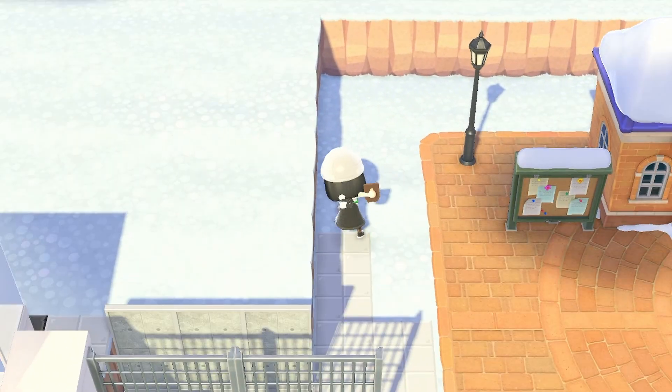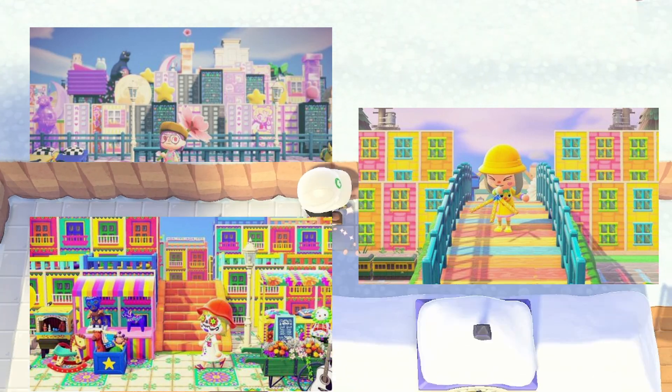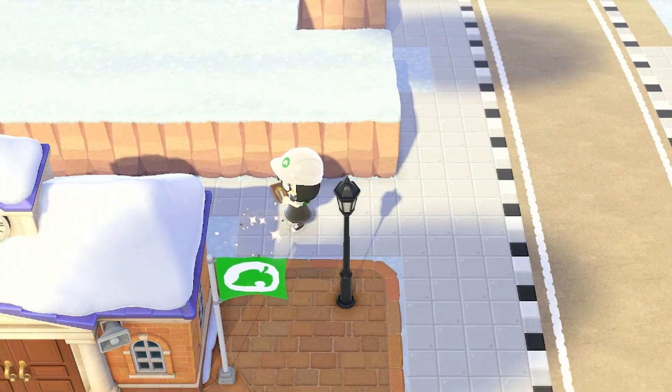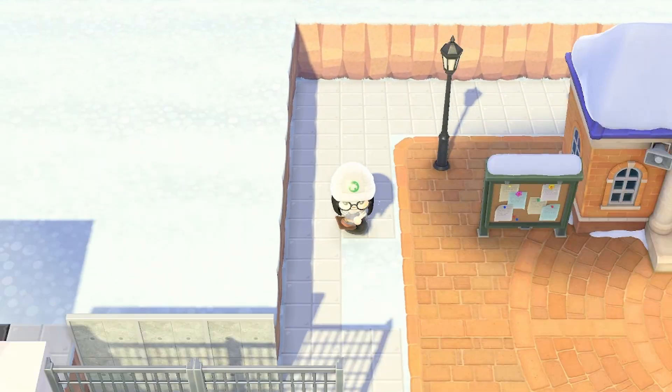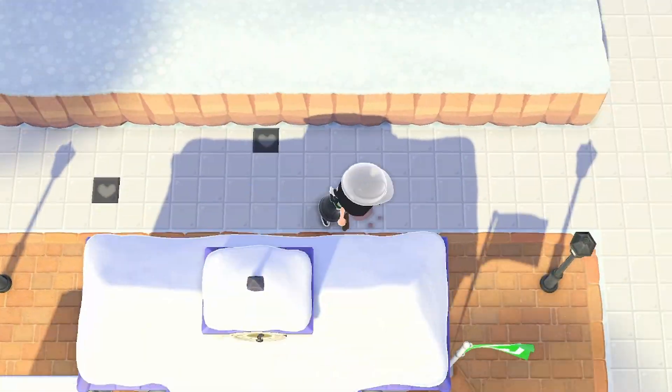I'm starting at resident services for this build and my inspiration for this part of the island came from pictures I found on Pinterest. I'm going to recreate a version of this but in all black and white. To start I'm covering this whole area in the gray tiles and then I'll go back through and mix it up a bit with the two alternate versions of this tile just to add that Kidcore feeling.